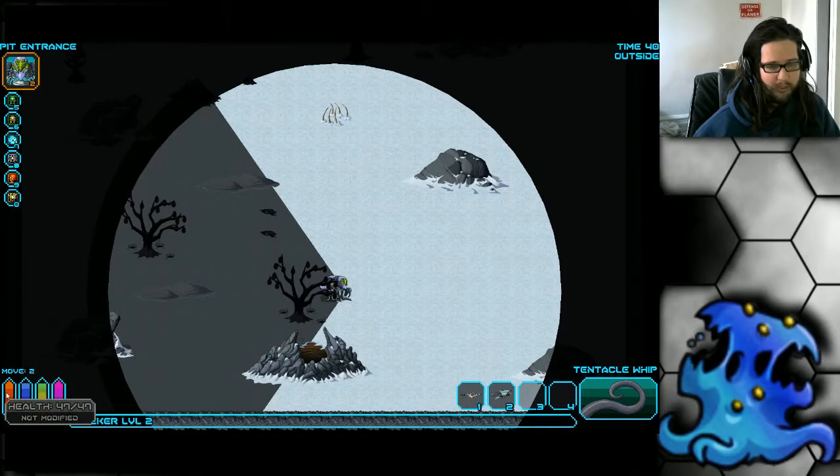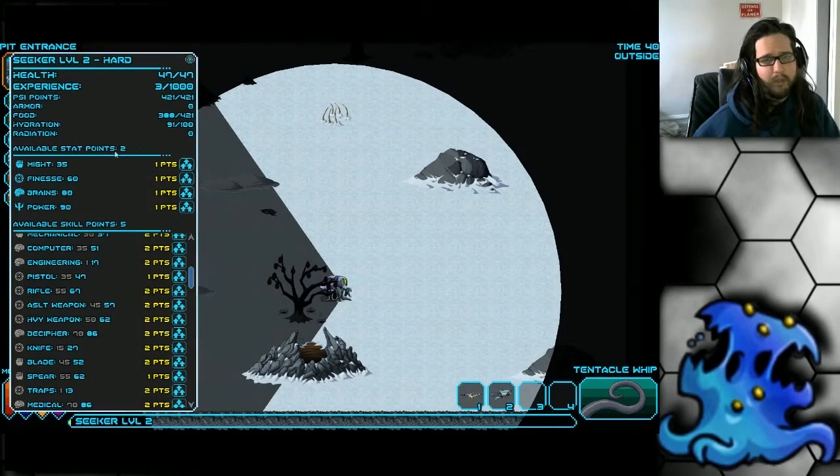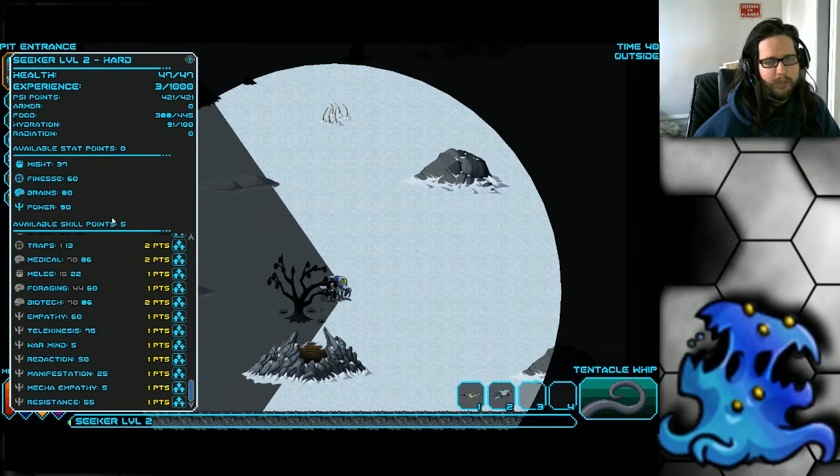The Leer also has an extremely low health pool, starting with 35 HP and gaining only 12 health points per level, which I believe is the lowest of any class — a very squishy space dolphin. Upon leveling up you get two stat points and five skill points, which is reasonably well-rounded.